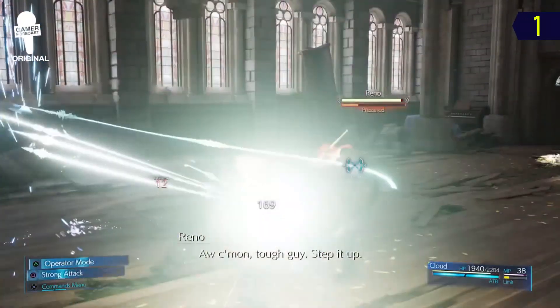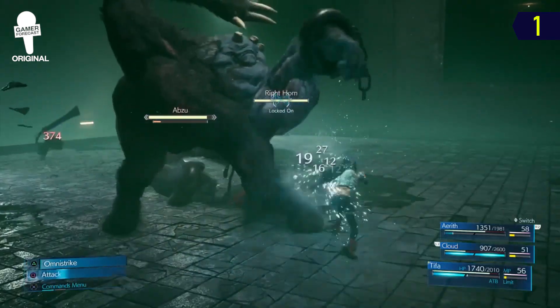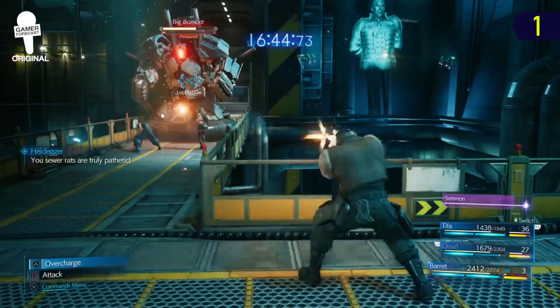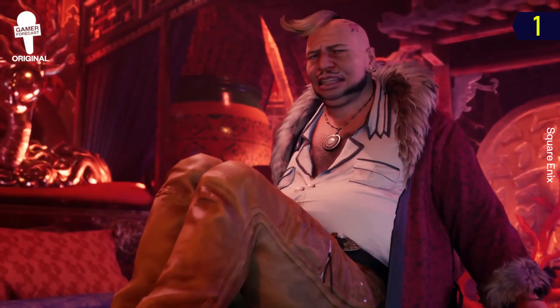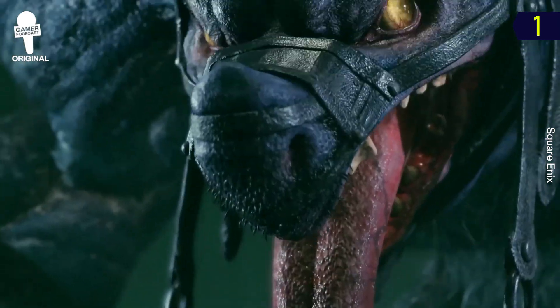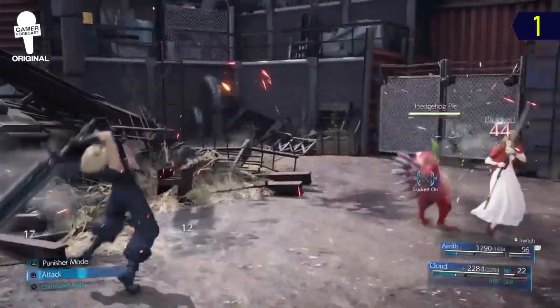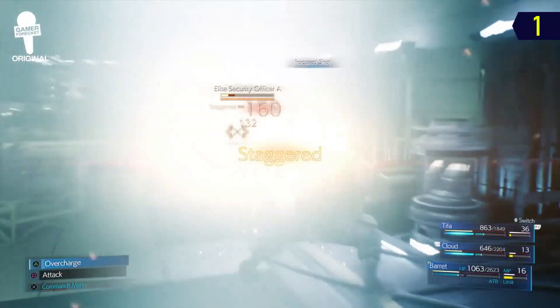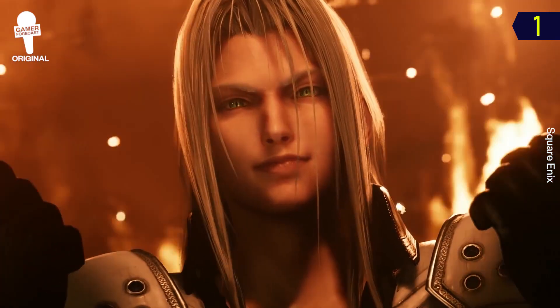Cloud is a damage dealer who relies on well-timed counters to deal immense damage. Tifa is an aggressive attacker who relies on building momentum through extended combos. And Barret is a simple long-range character who can work as a tank as well. Each major battle has been very fun, and the active battle system just makes each situation way more intense. As I continue to figure it out, it just gets me more and more excited to see how this game is going to recreate the Sephiroth fight.